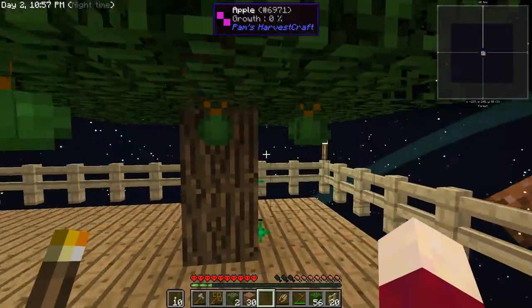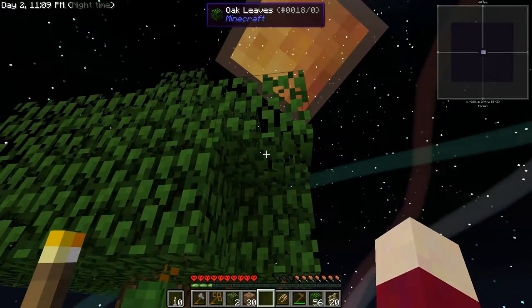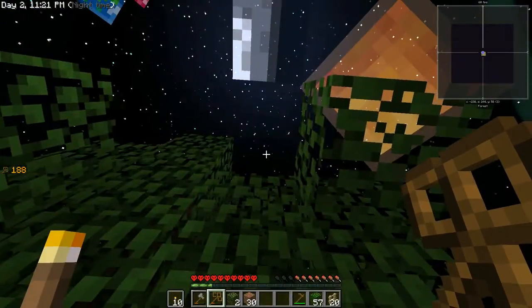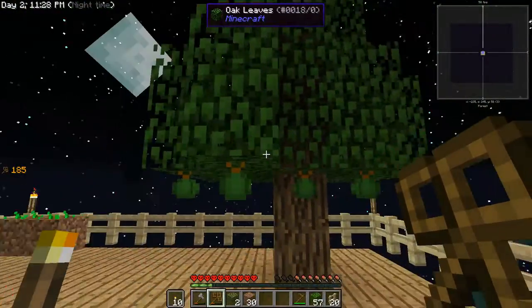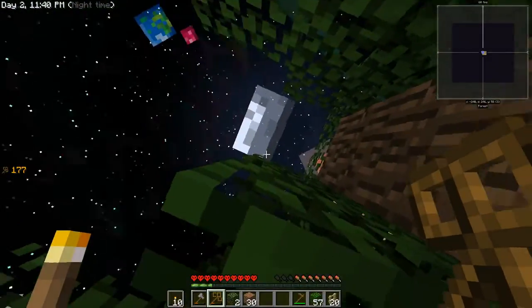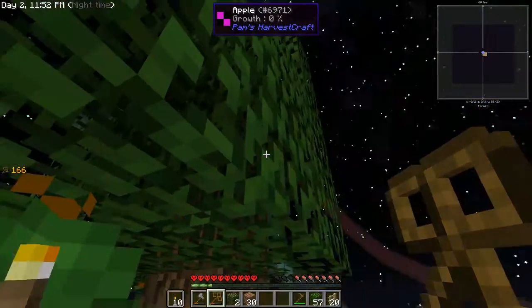I want to take these three apples - this used to be just one apple but now it's three - and make a Pam's Harvestcraft apple sapling. I'm assuming this one will get the bone meal effect as well. Now we have apples growing on the tree that once ripe we'll be able to eat - that's really helpful. I'll remove some leaves we don't need, and yeah, we should have some food coming in really soon.